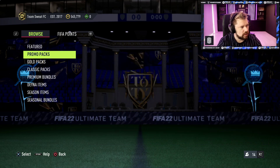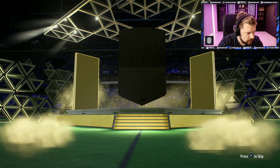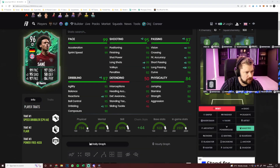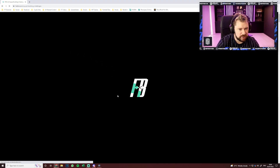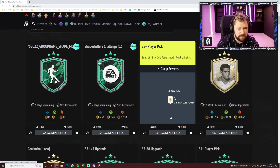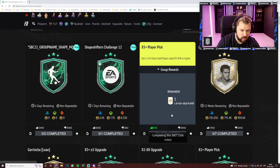Preview Pack City, baby - EA hook it up. They hooked it down, never mind. Here's Leroy Sane. I packed Leroy Sane. The 85 plus is downvoted massively because it's just so expensive, and it really is so expensive. I didn't get anything - I got Courtois out of it. Courtois is not worth it.